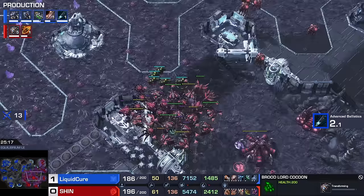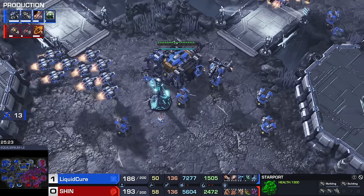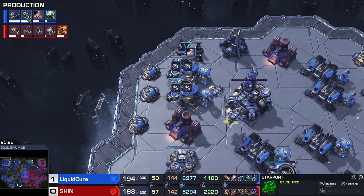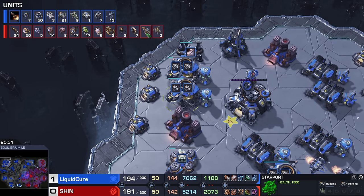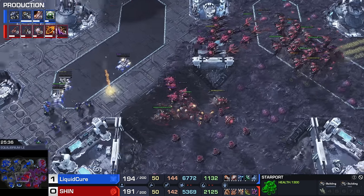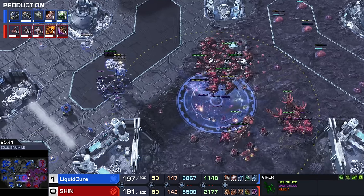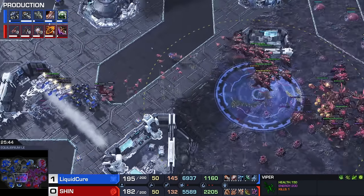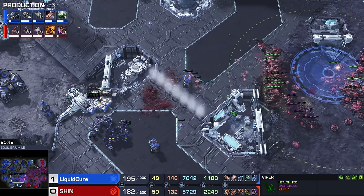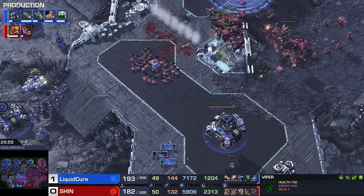More Broodlords are coming up. Cure is done dealing with Broodlords using Ghosts and Marines and Anti-Air with Liberators — he's instead going to be using a lot of Vikings, producing six of them at once. But Zerg does have access to the Wombo Combo — Fungal Growth together with Parasitic Bomb would be an amazing choice. If he can land that, since those Vikings and Liberators tend to clump up, there's still definitely a chance that Shin sweeps the floor with the entire Terran force.